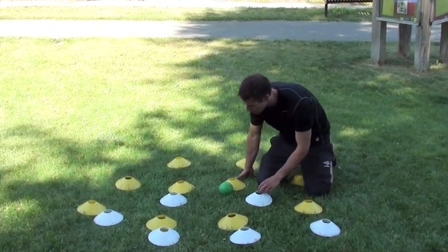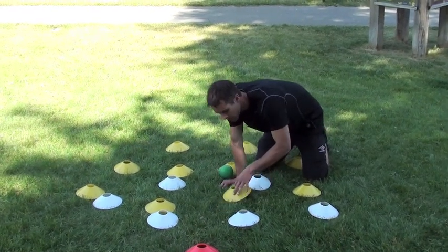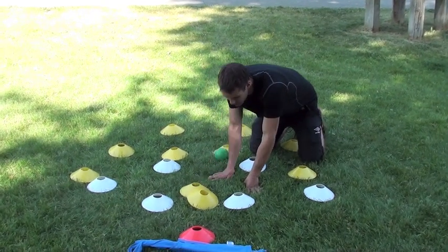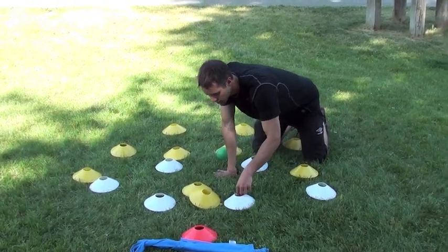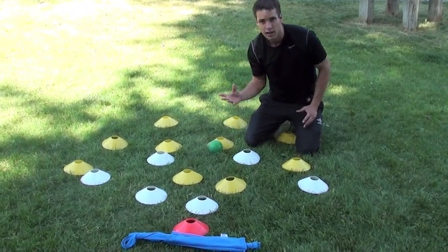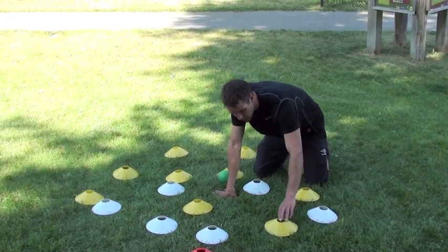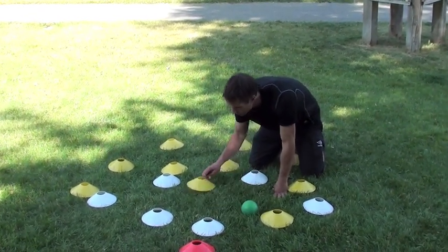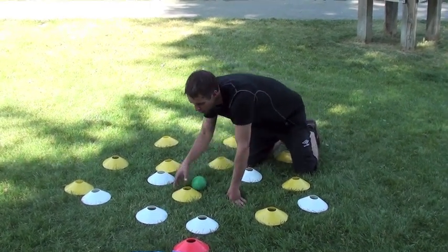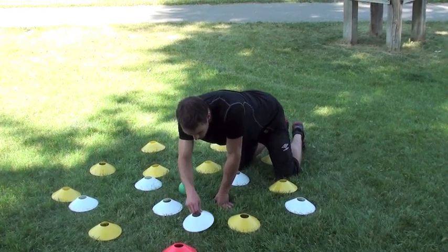Making runs is very important, but you want to be careful that we're not making the same runs. If two players make the same run, one defender can mark two players if they're in the same space. So you have to get your head up and see where your teammates are running. If this guy's running into space to receive here, I'm not going to run across there — I'm either going to show short and give another option, or peel around the back waiting for him to attack and make a cross.